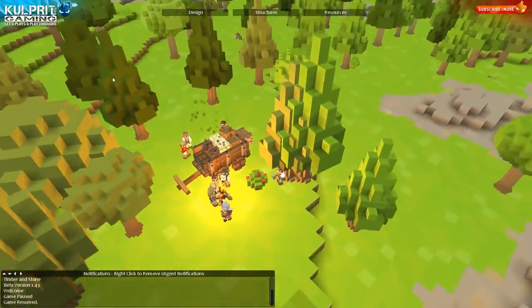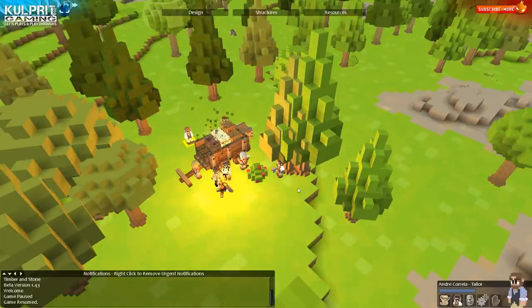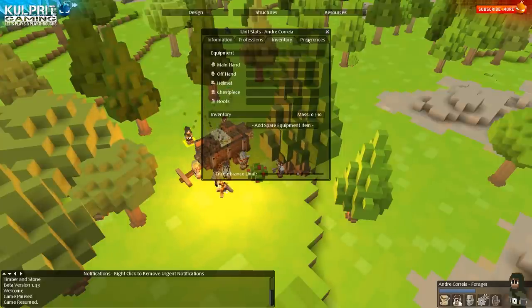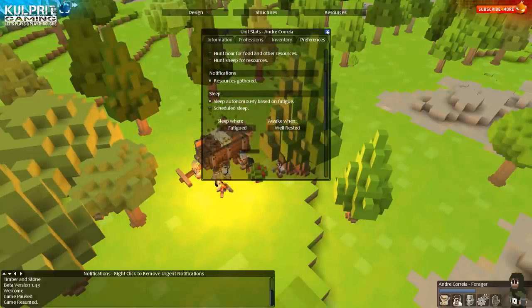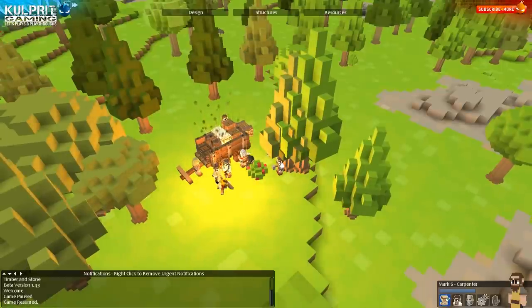Next man is Andre Correa — tell me if I mispronounced that. You were also involved in Prison Architect pretty well. We are going to get you into foraging. I hope you don't end up like all the other foragers in my previous Let's Play — it was rough. I'm not gonna hunt anything right now, just go get berries. I need some food supplies coming in. The sleeping settings are all new for me. I kind of know the fundamentals of this game but there's so much new here — it's awesome.